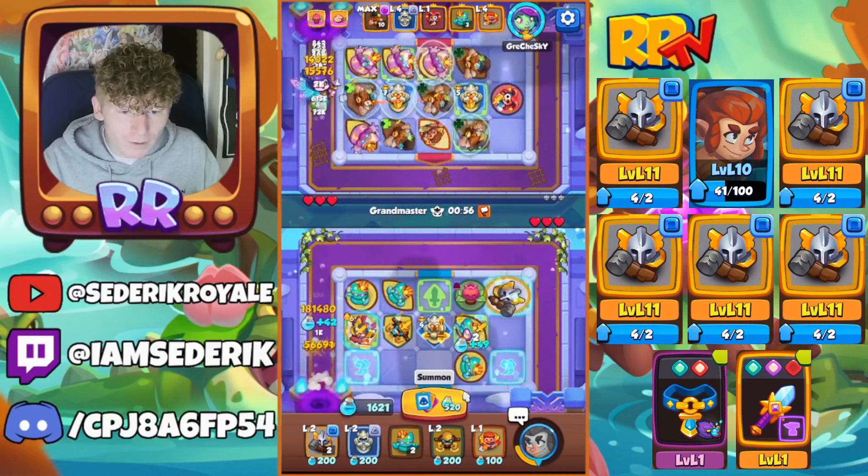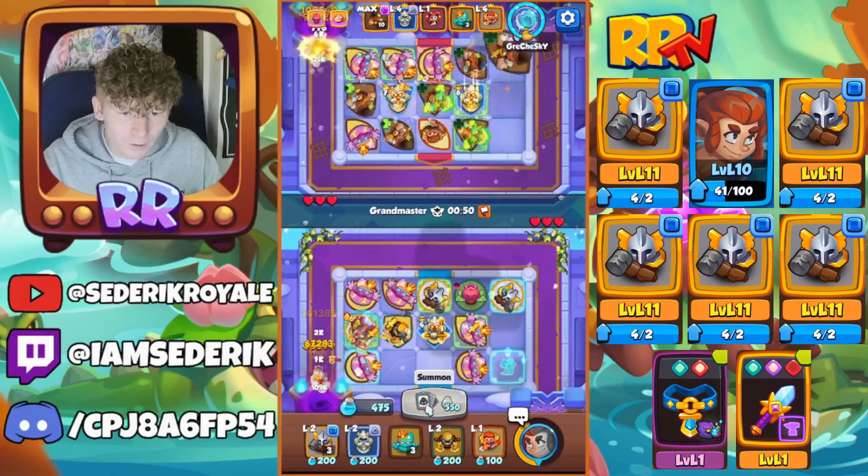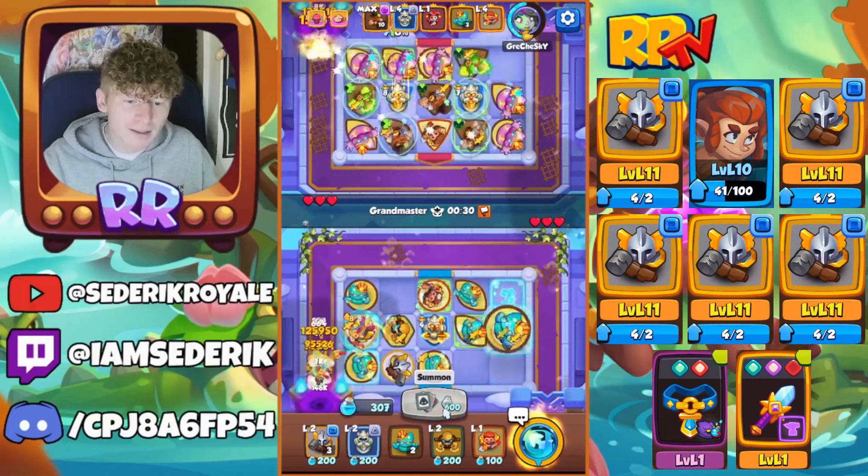Let's get that one eaten, keep the Inquisitor. We'll eat that Chemist momentarily. We've got the merge six Chemist, the merge six Inquisitor, the merge five Night Statue — ladies and gentlemen, we have been nice this game. We're looking at some pretty nice eats as well. This is going to put us on 10 when we do get these Inquisitors eaten.